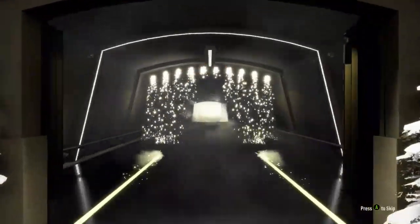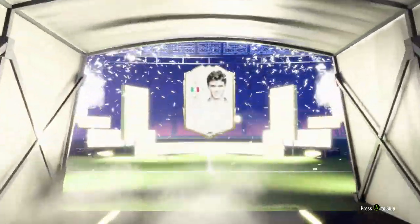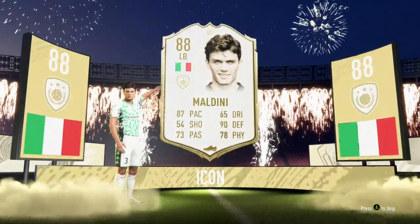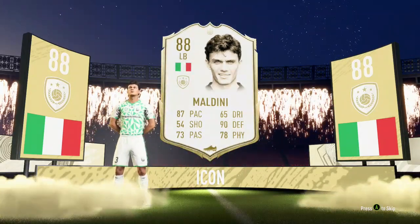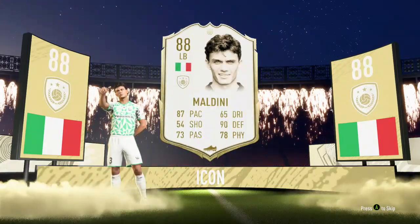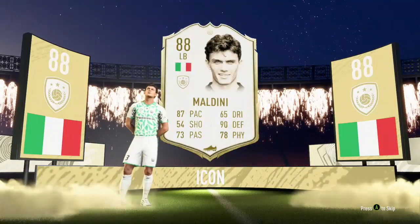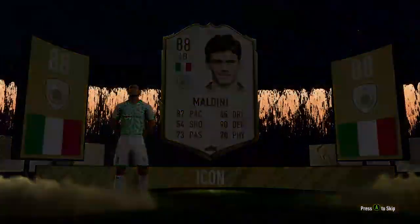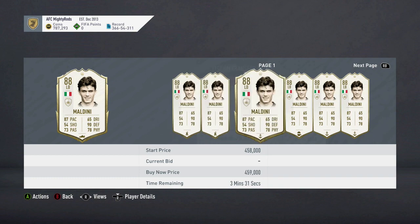Come on EA, here we go! Please let it be a Brazilian flag — please! Okay, what are we going to get? The first time I've technically packed an icon this FIFA... Italian! Left back — is that Maldini? You know what, that's a pretty good pack. I am well happy with that — that is a fantastic pull! I'm using him at centre-back 100%. When I saw Italian we could have had Inzaghi, Zola, Vieri or Baresi — but we probably got the best Italian base icon, maybe apart from Del Piero. Paolo Maldini's 88-rated card!